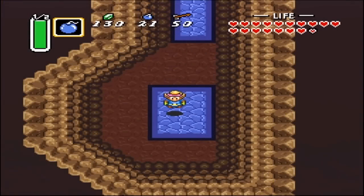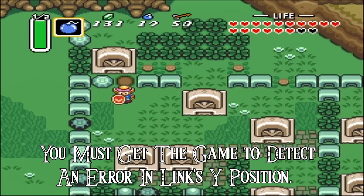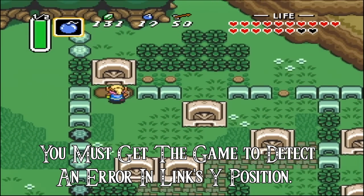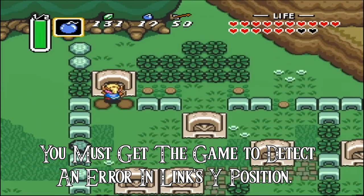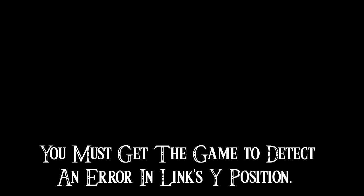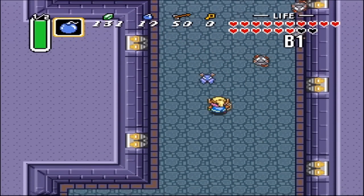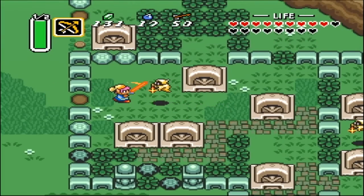The room is assigned to a debug room, so in order for the secret to come into play you have to get the game to go into an error state. That error state has to be triggered by Link's Y coordinate on the screen — you know how X and Y go along a grid system. In order to do this, the best way I found was to put a bomb and blast myself back into a hole.